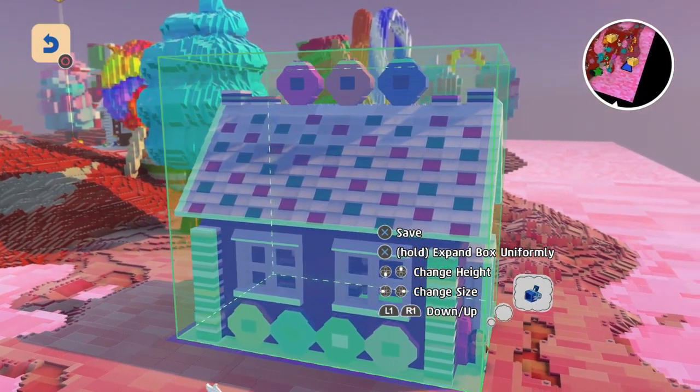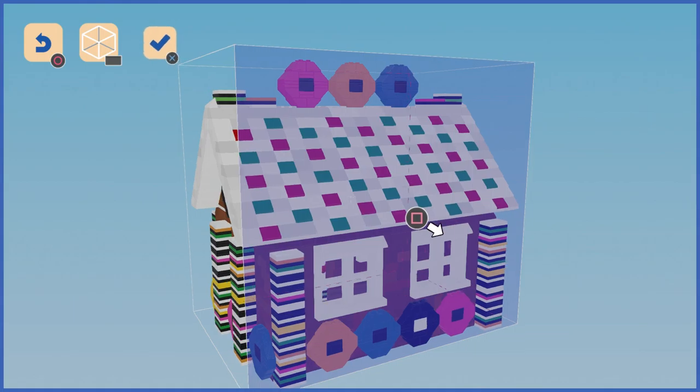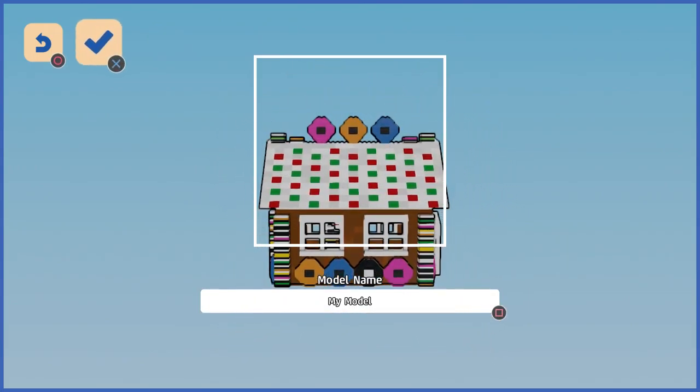Did it already take it in there? You can adjust the finer details of your model here — add bricks, remove bricks, or just leave it as it is if you're happy with it. Name it, frame it, save it for later.